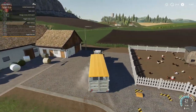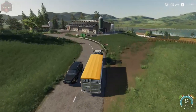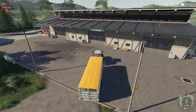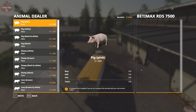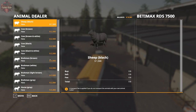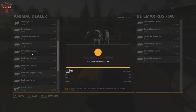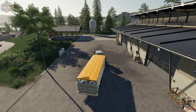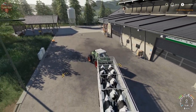Here we are at the animal dealer on top of the hill, at least for this map. We have this big hashed area — what we want to do is put the trailer into the hashed area, hit the R button, and you can see this animal dealer deals in pigs, sheep, cows, horses, but no chickens. We can't haul chickens. Let's get some black and white cows — load the trailer up with six. That's fifteen thousand dollars with no delivery fee because we are picking them up ourselves.